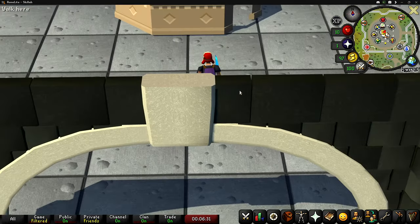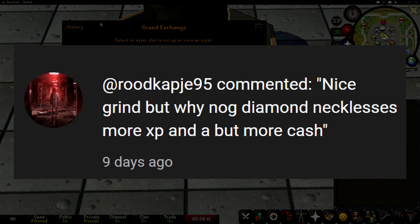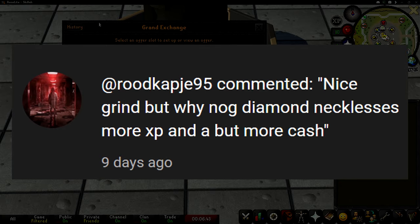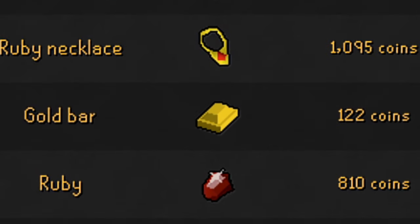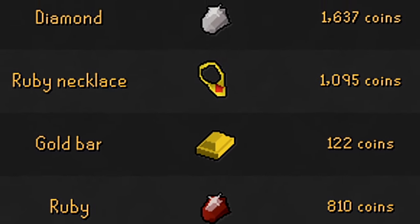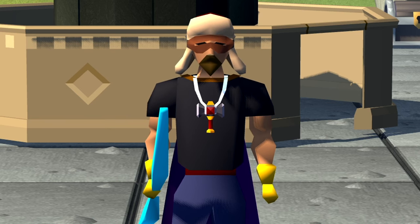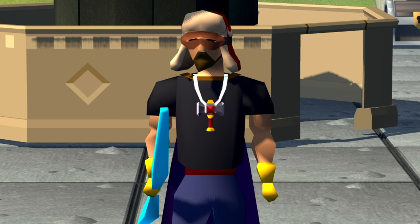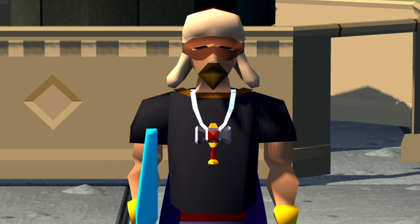In the last video we were making ruby necklaces because they make profit and you get about 80,000 XP an hour. However, one of you awesome commenters pointed out that I could be making diamond necklaces for better XP and better profit. Every ruby necklace profits roughly 160 GP each, but diamond necklaces give more XP per hour and 234 GP each on average. Turns out diamond necklaces are free to play, so that's exactly what we're doing all the way to level 99.